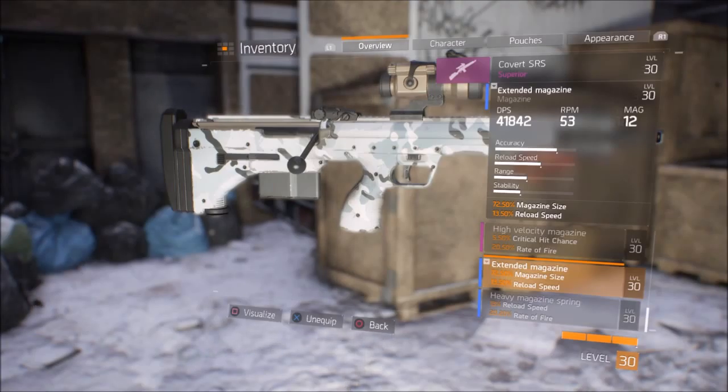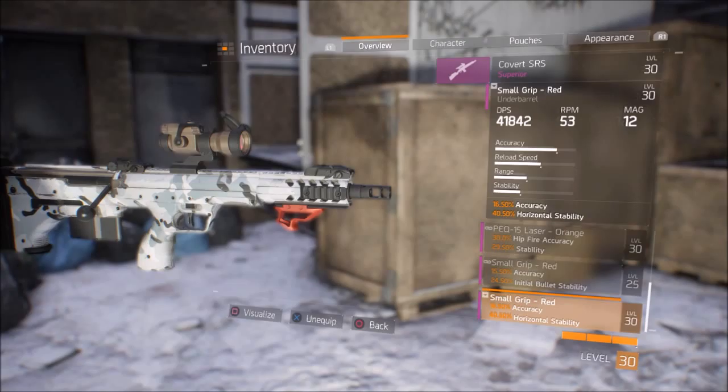One thing to keep in mind is that when playing alone, you don't want to be up in the enemy's face necessarily all the time. Now, before we get into the Dark Zone gameplay, I just wanted to go over the attachments that I have here on the Covart SRS sniper rifle.